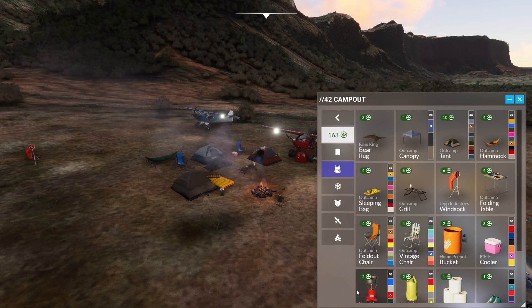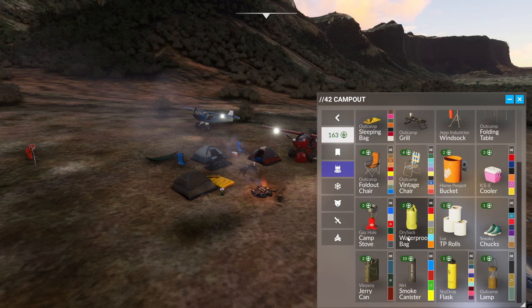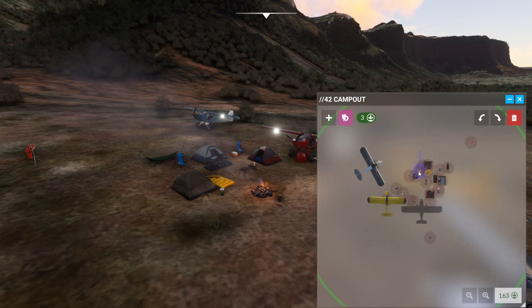All these things make sounds — like this makes sounds. The stove makes sounds. The fire pit. You have all these items: toilet paper, waterproof bag, smoke canister, flask. These lamps light up — we'll be able to check those out. Ice chest. So I can just take this and put it wherever I want. You got that.